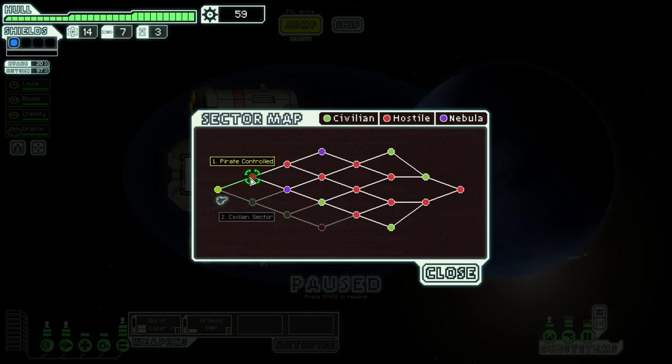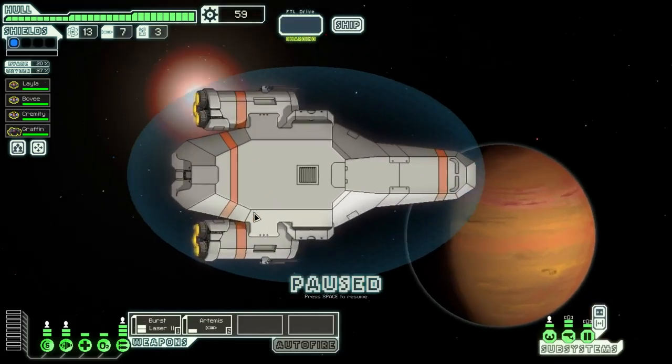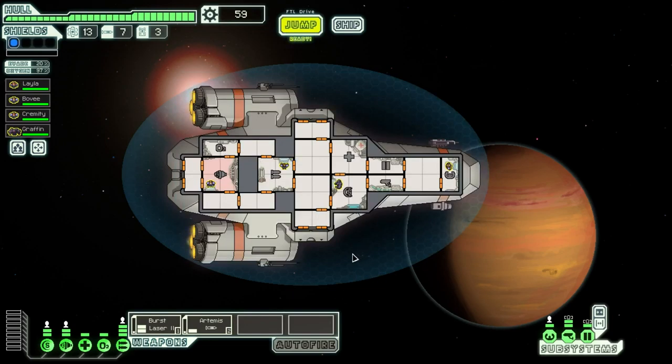Let's see what we've got for the next sector. We've got a pirate-controlled sector or a civilian sector — we've got a pretty nicely generated galaxy here. I'm going to go with the pirate-controlled sector. This somewhat isolated region was thrown into chaos at the start of the Rebellion. Even at peacetime it was always beset by pirates, but now it houses a center of operations for countless pirate fleets. Looks like a good spot to leave off the first episode. I've been Philadelphus — hope you've been enjoying this series, and I'll see you all in the next video.